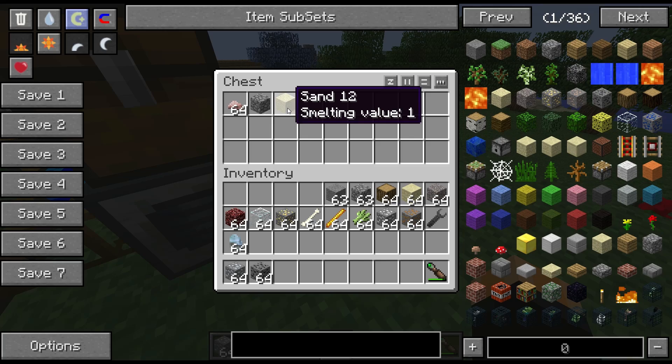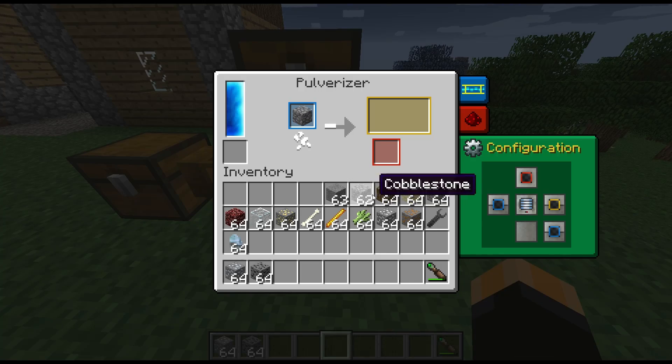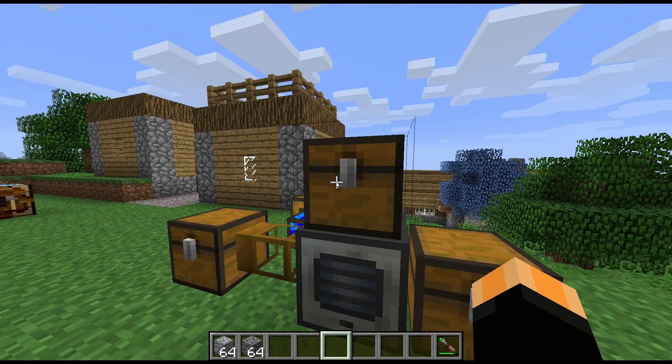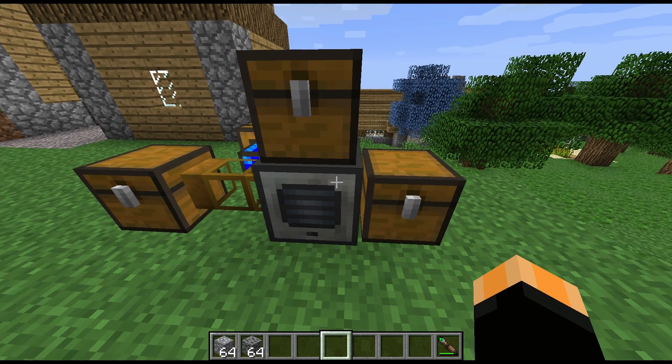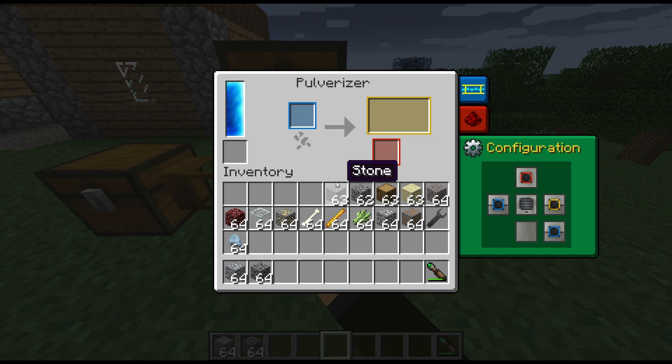Whether you get gravel is a chance - I didn't get any that time. Put wood in and you'll get wood pulp out. Put sandstone in and you'll get sand, and sometimes nitre as a secondary resource - again that's only a chance, you won't get that every time. We may well be missing out on some secondary products as we go through.